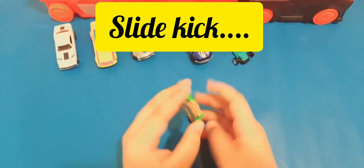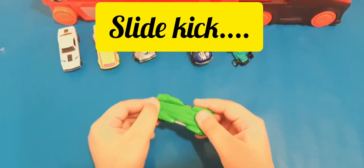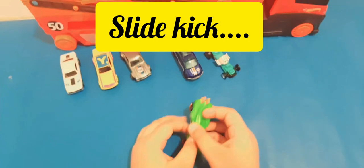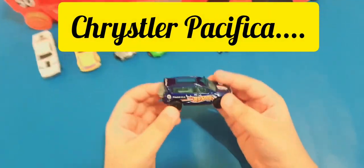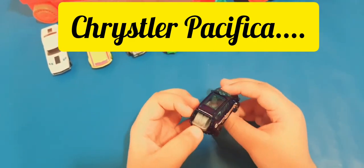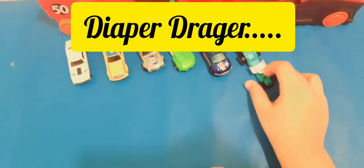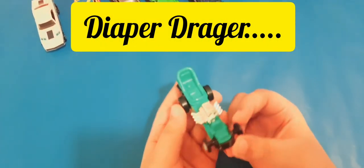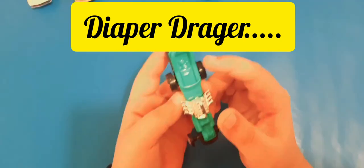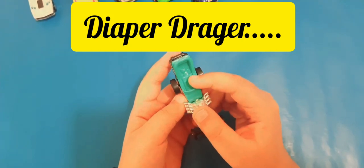Slide Kick's seat literally slides out — we can just pull it. Awesome, love this car! Next we have the Chrysler Pacifica — really awesome, it has two backup tires on the back. Last but not least we have the Diaper Dragger — really funny named car. We have a big chunky engine on the front, a stroller seat on the back, and I think that's a kid in a blanket.